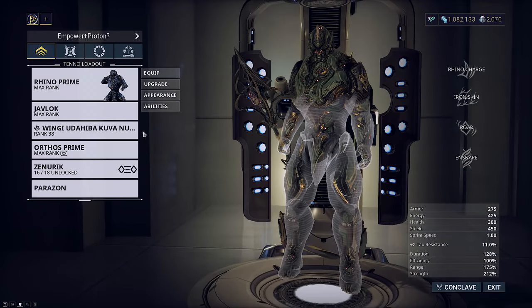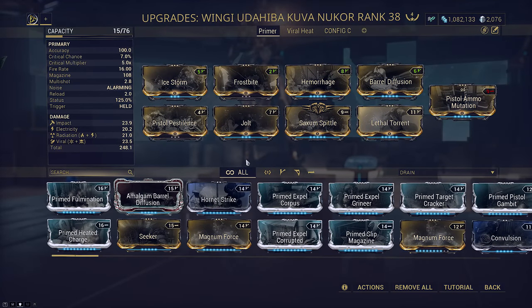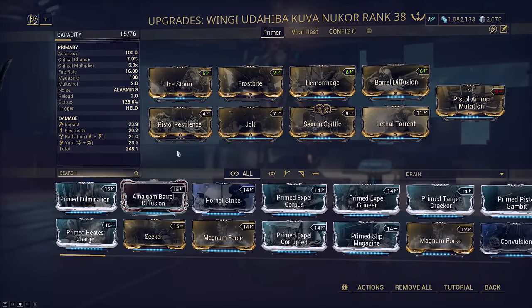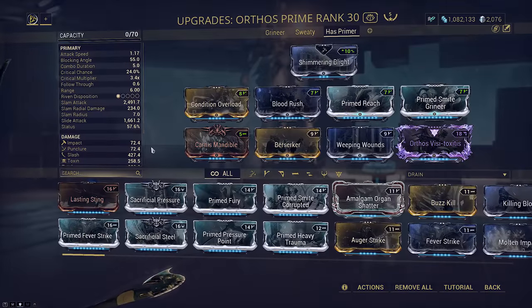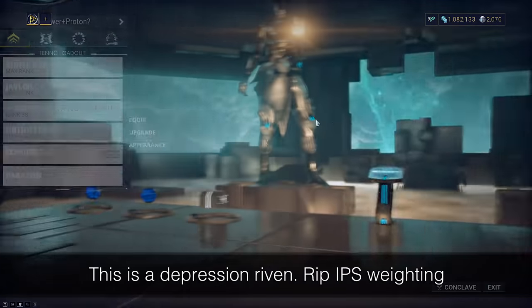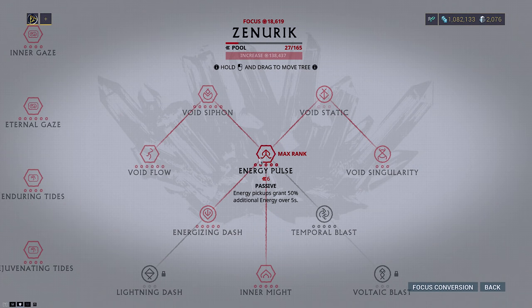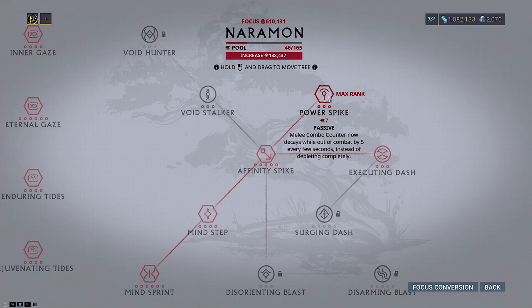Our pistol of choice today is Kuva Nukor for simplicity's sake, but any decent primer works especially since we're clumping enemies together within Snare. Even Epitaph works with multishot for proccing viral to fuel our assault. Your melee can be whatever you want but just make sure it can actually kill since Javlock is not going to be our only source of firepower — the setup is meant to flow together. I'm just choosing Orthos out of laziness. With the energy demands of the build you may want to consider taking Zenurik for energizing dash and energy pulse, which means you may need to run Drifting Contact on your melee to keep your combo counter up. Otherwise you can stick to Naramon if you don't think there will be any energy issues.